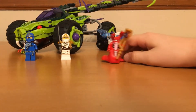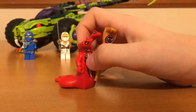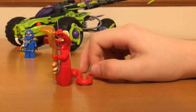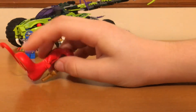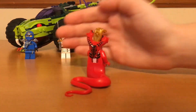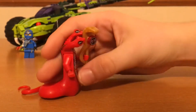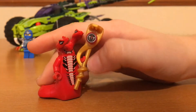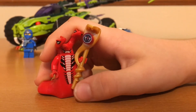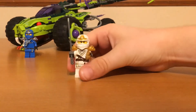The next minifigure up is Fangtom, and he is very unique. He is literally $20 just by himself. He's really unique too — like the other guy, but he has this snake body. And then he has some printing here on the back, and that same snake head. He also comes with this snake staff where he can hold it. And then he has some more printing here on the front, including on this nice piece at the bottom.